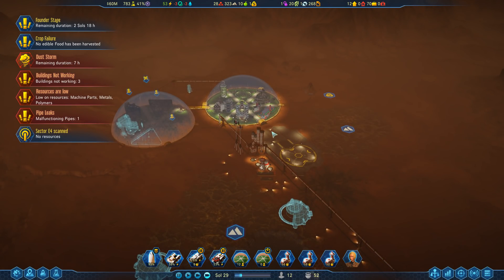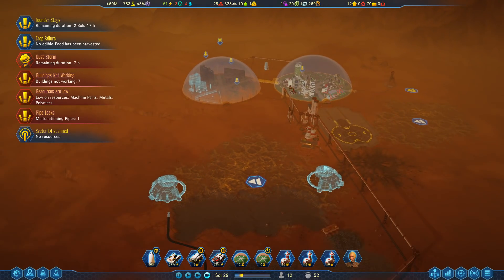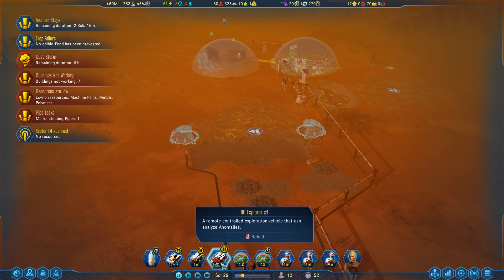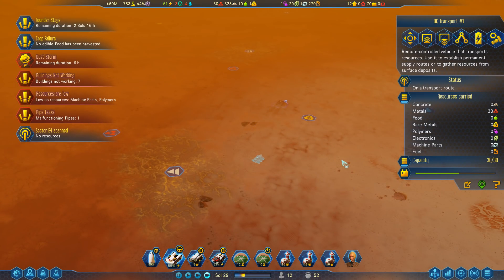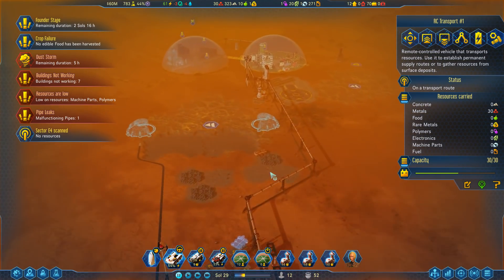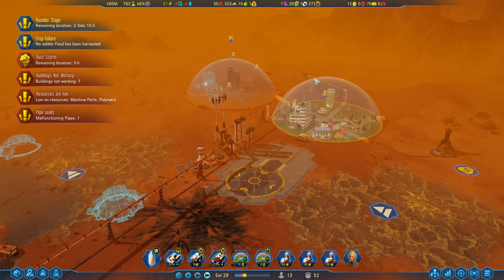Founder Stage has under three days left in it, thankfully, so we are coming to the end. The RC transport is on its way back and has plenty of power. We're in the middle of a dust storm — of course we are. Five hours and then we'll land. I need you to land now.